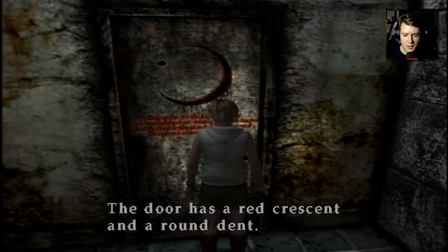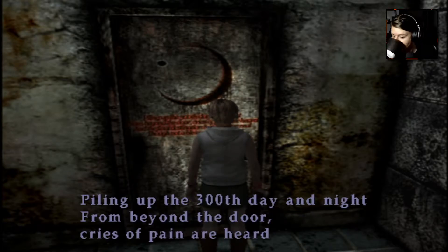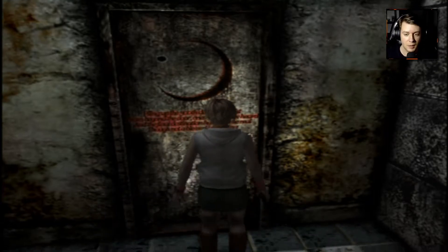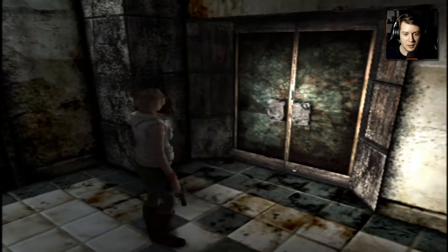Take a look at this thing. It's locked — door has a red crescent and a round dent. Something's written here in the same color red: 'Piling up the 300th day and night from beyond the door, cries of pain are heard, and the final destination has become real, though not a blessed beginning.' I don't know what that means, but I think the walnut has something to do with that crescent thing right there.